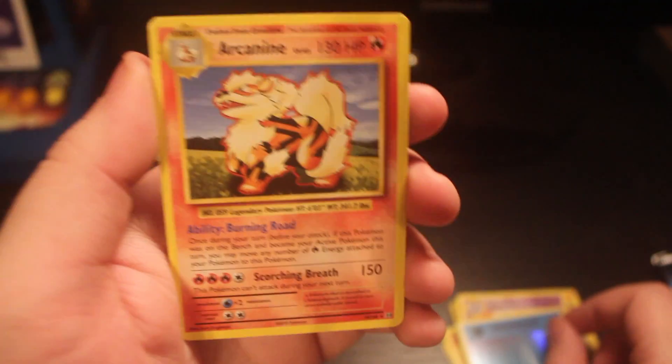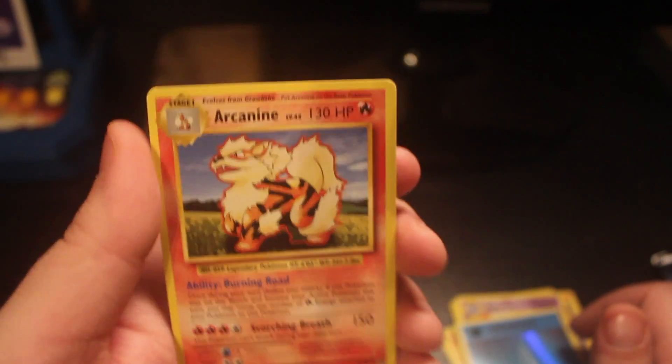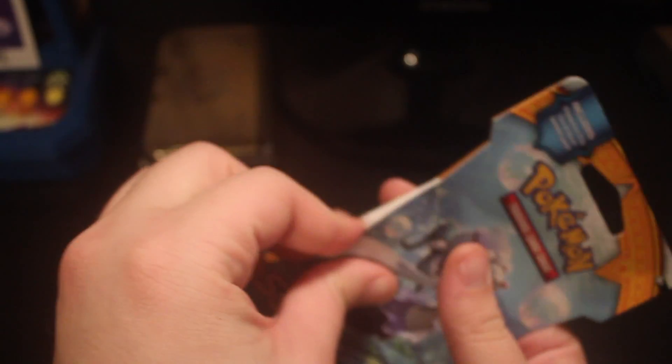And our rare for this pack is an Arcanine, which isn't great but also not too bad. I do like Arcanine and I really liked the design of this card. So let's move on to the Sun and Moon pack. Hopefully we get some interesting new Pokemon — I do have a couple of cards from this set.